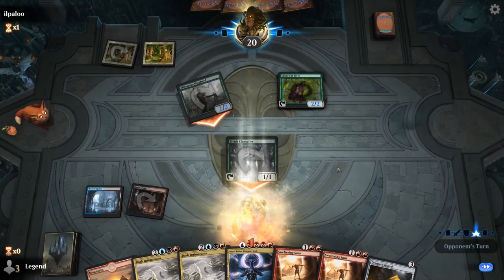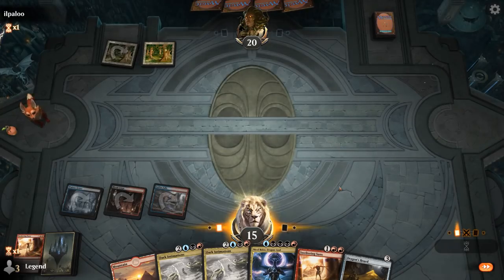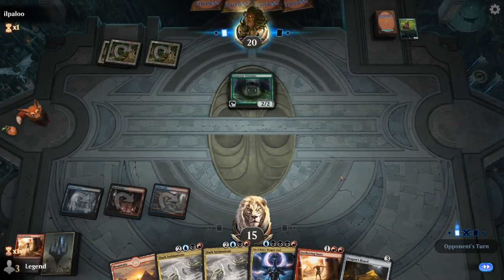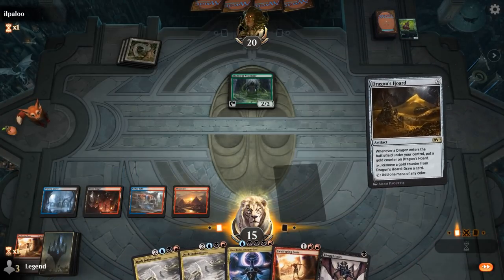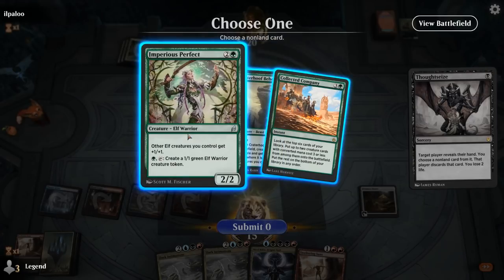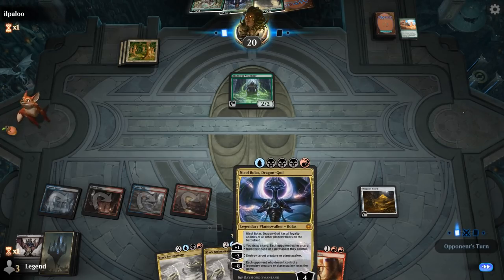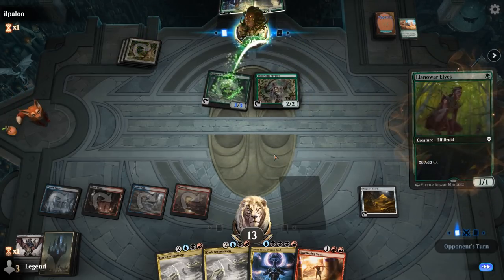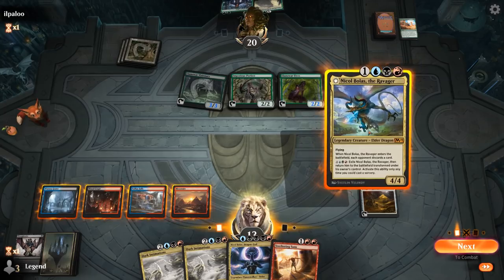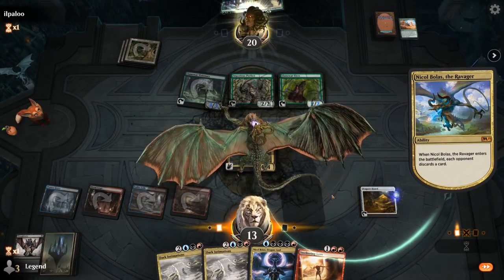Elvish lord, Elvish Visionary draws a card. I fire off one Sweltering Suns for a three-for-one and keep the backup. Then I go Dragon's Horde into Thoughtseize. They have Collected Company but they're far from casting Craterhoof Behemoth, so I take the Company. Depending on the situation we can slam Nicol Bolas, then next turn cast Sweltering Suns — Nicol Bolas will survive. I draw with Dragon's Horde, and if Nicol Bolas somehow dies we can get it back with Dark Intimations.